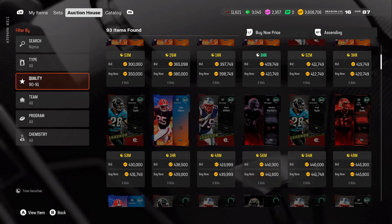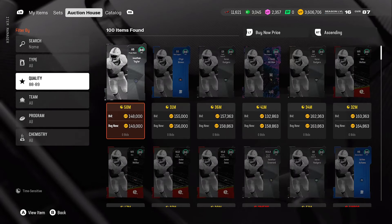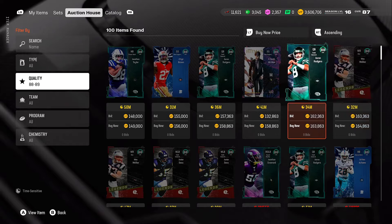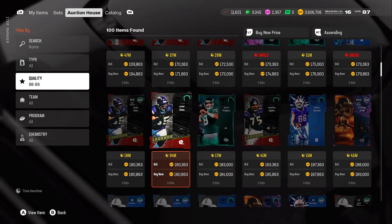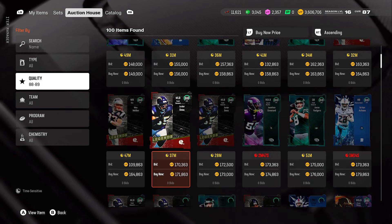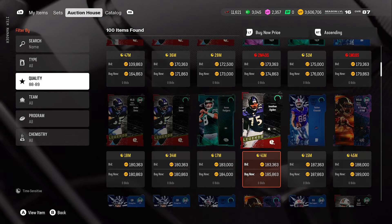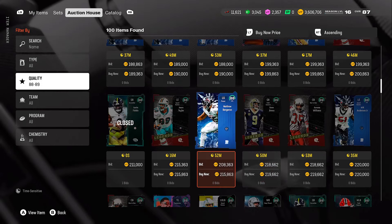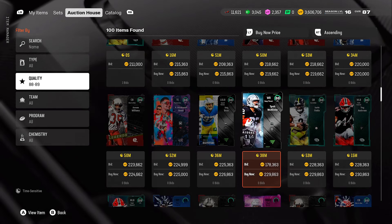Now let's go to the 88 overalls — this is what I'd tell people to be looking into. 150k is not bad for a lot of these cards. These are definitely good cards to add to your squad. I wouldn't go crazy and pick up five or ten, but picking up maybe three of these would be solid — especially if you need those positions. If you don't need any of these positions, hold on to your coins.